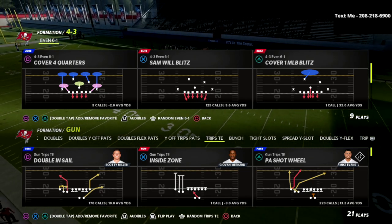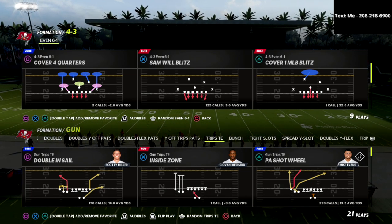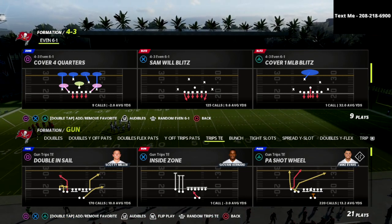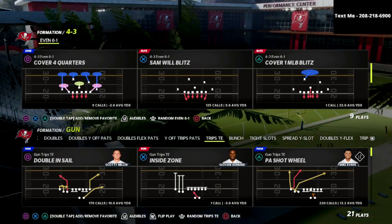Thanks for watching this video. My name is Cody and in this video we're going to be taking a look at the 4-3 even 6-1 — a simple blitz that you can use to really put your opponent under a lot of pressure. If you're new to the channel, I want to encourage you to click the subscribe button. My channel focuses on helping people become a better Madden player, so if you're looking to get better at this game, I really encourage you to subscribe.